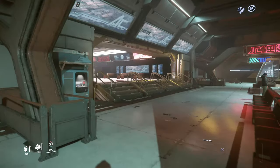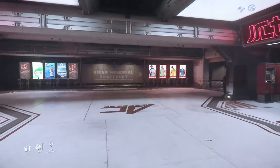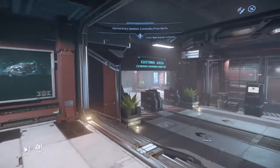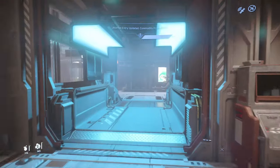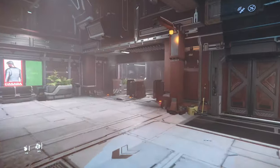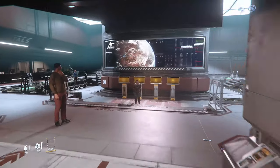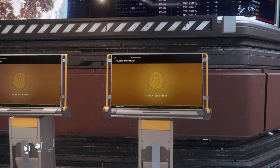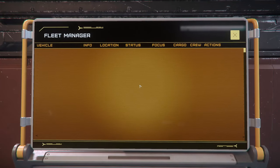You'll arrive at the spaceport and just follow round through the lobby and take the right-hand turn which is signposted at the end. This will take you through the customs area — in the future we might not be able to carry guns through these, but right now none of that matters. That linear path is going to put you out at the A sub terminals, which is where you can call any of your vehicles — your air vehicles in this case.